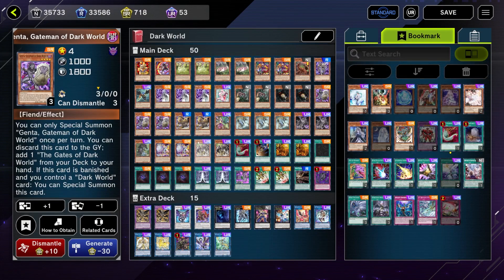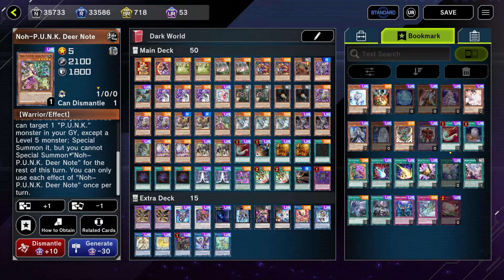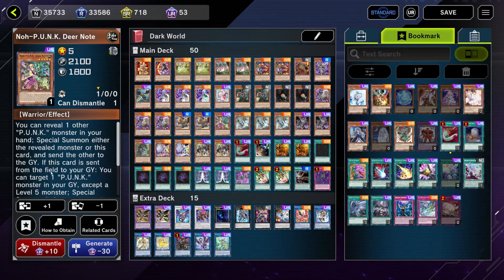Two copies of Gold — Silva is banned, but Gold, if this card is discarded to the graveyard by card effect, special summons itself. If our opponent forces us to discard it, we can destroy two cards on the field — though we'll rarely get that effect. One copy of Deir Note at level five, giving access to a level eight synchro, and when sent to the graveyard we can special summon any Punk monster from the graveyard except itself.